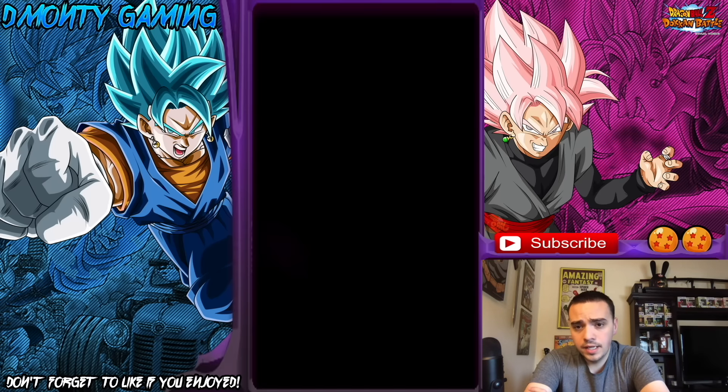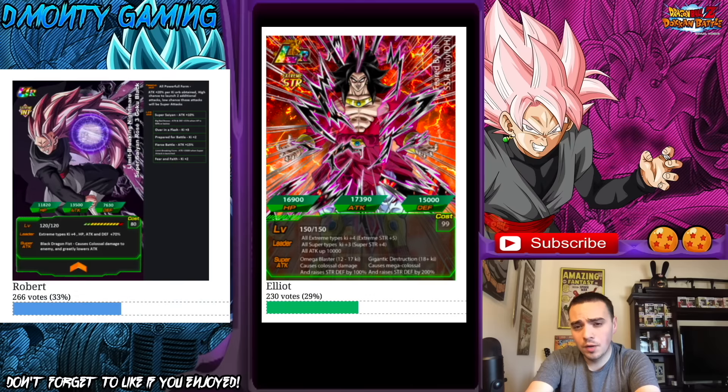Every round is determined by the viewers. I will have a poll in the description — you can click on the poll and vote on the card you want. The card with the most votes gets to move forward. Right now for round one, the two top leaders are Super Saiyan 3 Rose and Super Saiyan 4 Broly. Two very well done cards and I can't tell who's going to win. The lead goes back and forth, so if you want to add your input, I'll leave a link up there. Make sure to go vote on which card you like better. But now let's get into the cards for this video.